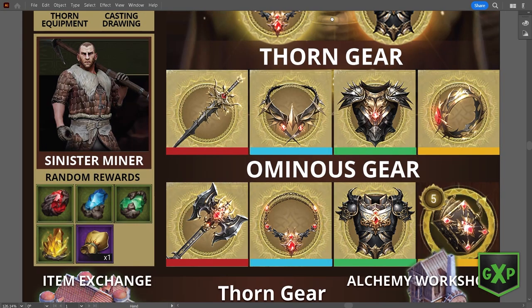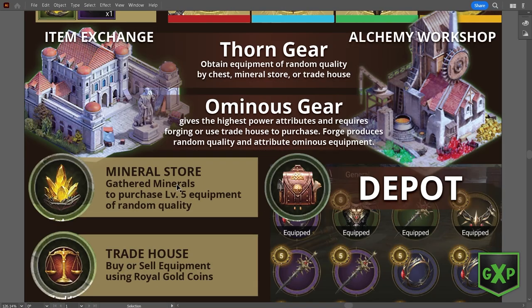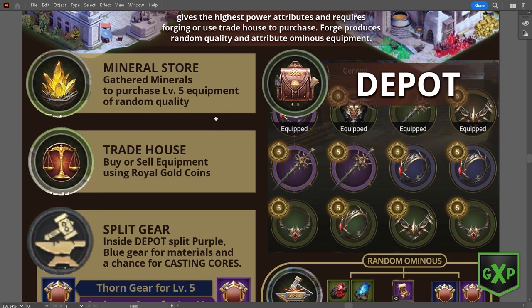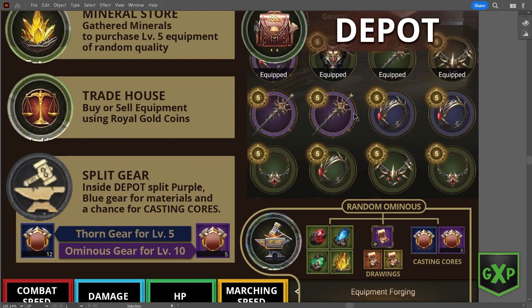When you start out and you're doing your mining, there are a couple of important things to understand. You gather minerals to purchase level five equipment of random quality from the mineral store. The trade house is where you buy or sell equipment using royal coins — you can buy materials such as casting drawings and casting cores. In the depot, you're splitting equipment — splitting any equipment you've gathered so far.